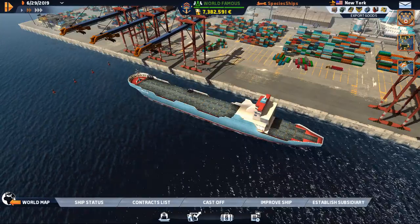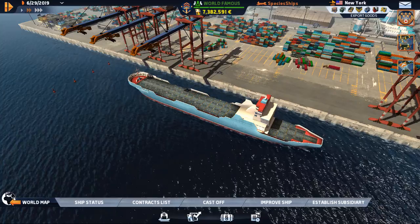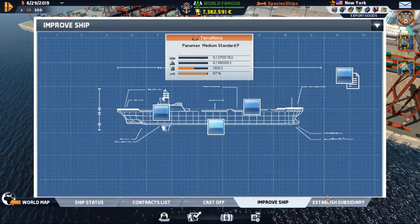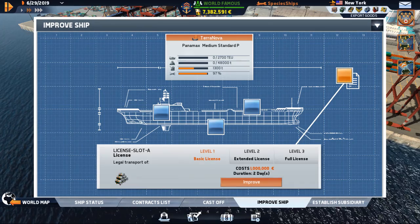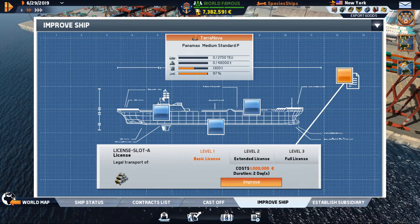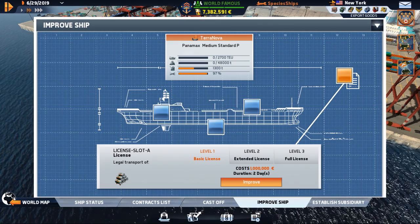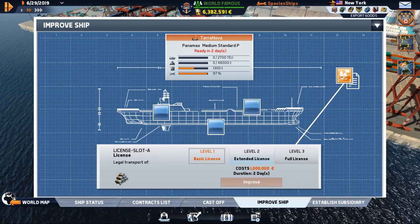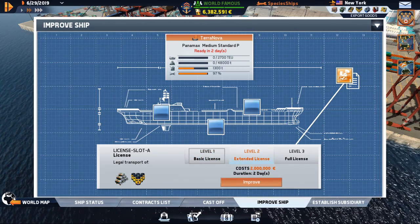What we do need is to get this ship's licenses to come up. A million bucks for a level one, and a level two for two million. We'll call that good for the moment.